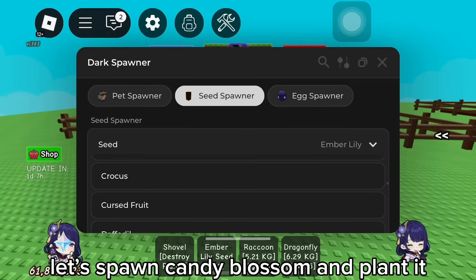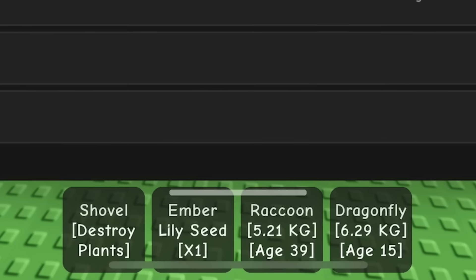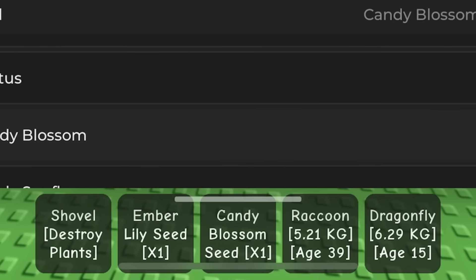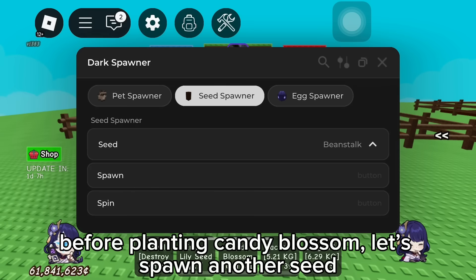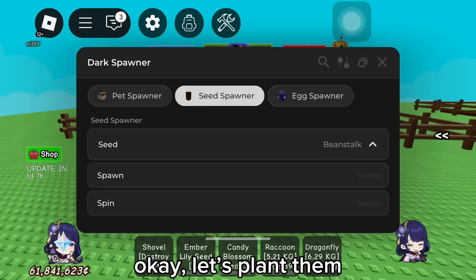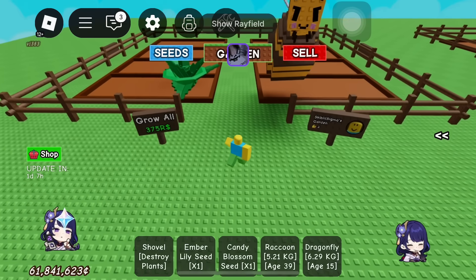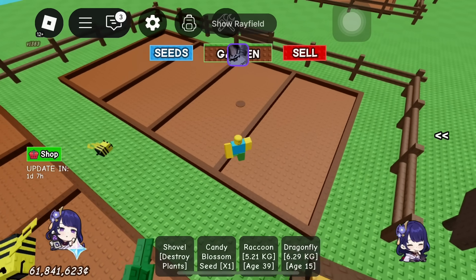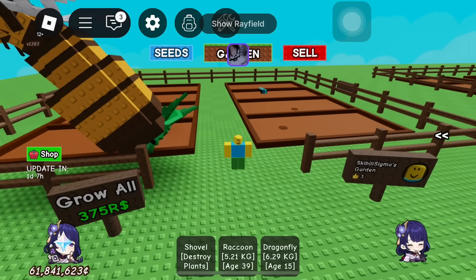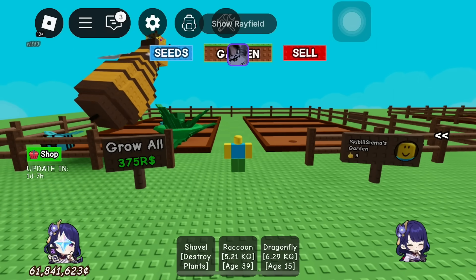Now click the spawn button to spawn. Let's spawn candy blossom and plant it. Before planting candy blossom, let's spawn another seed. Okay, let's plant them. Enough for seeds.